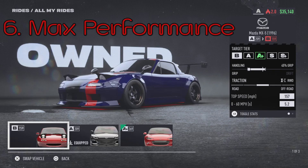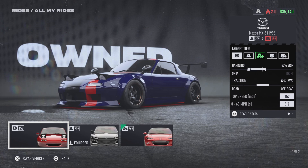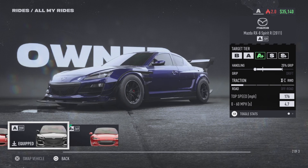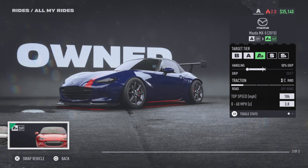My next tip is going to be maxing out your car to its absolute highest before it goes into the next tier. My Mazda Miata will become A tier if I go up even one more point, because from 160 to 210 is going to be your A rank, and then A plus starts at 210 and goes to 270.